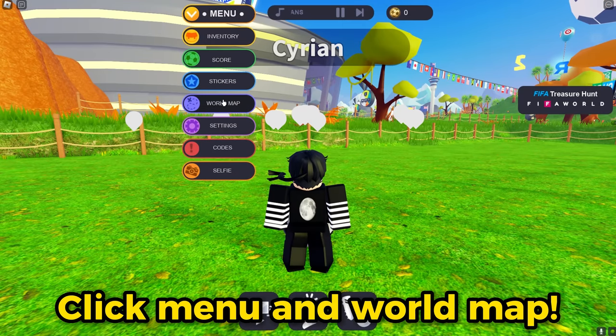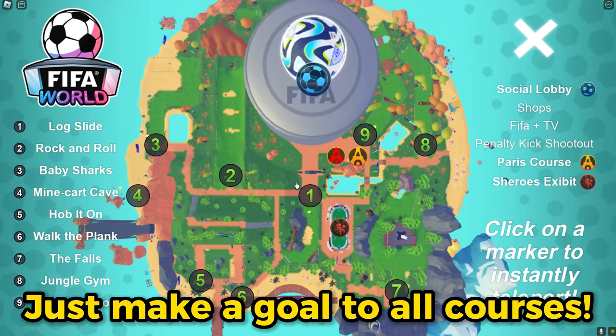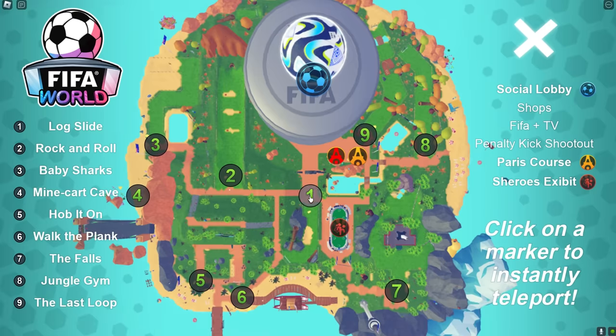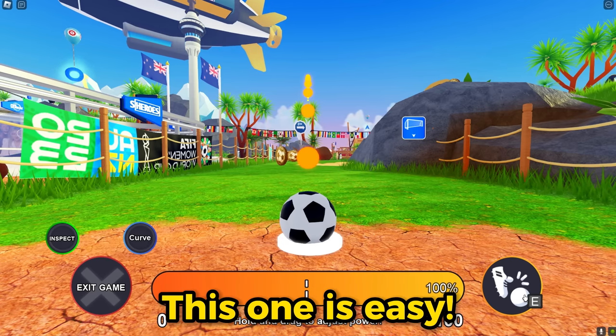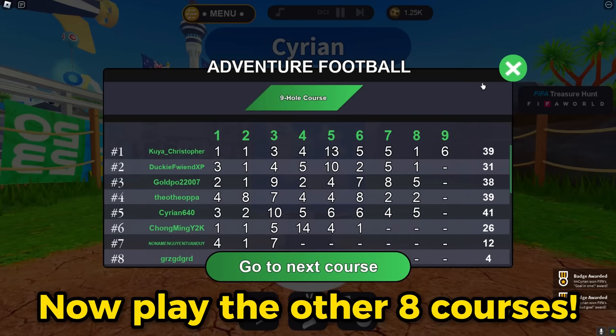Click Menu and then World Map. There are nine different courses and you need to play all of them — just make a goal in each course. Let's start with number one. Press E to start. This one is easy; set the range to one hundred percent. It's done — now play the other eight courses.